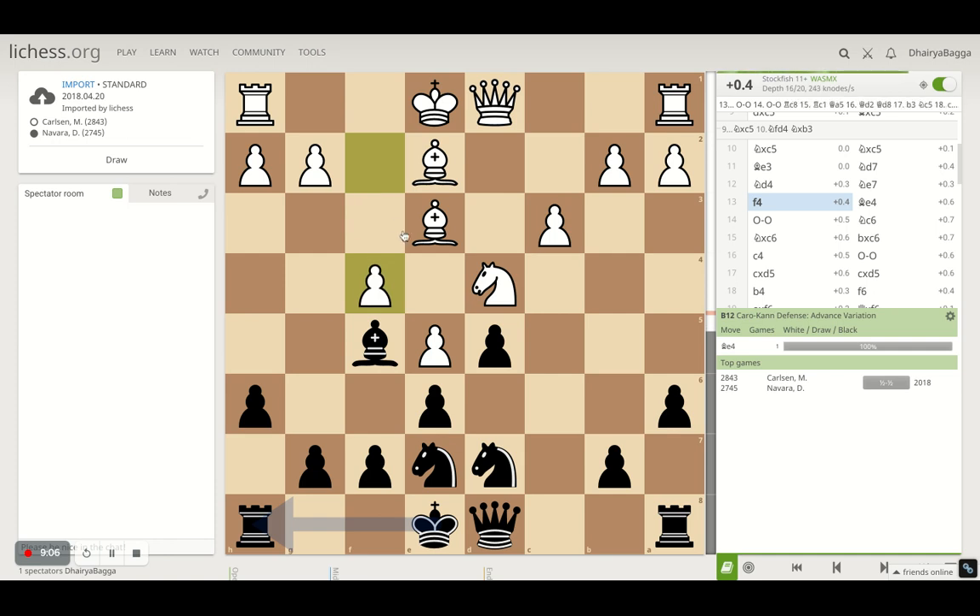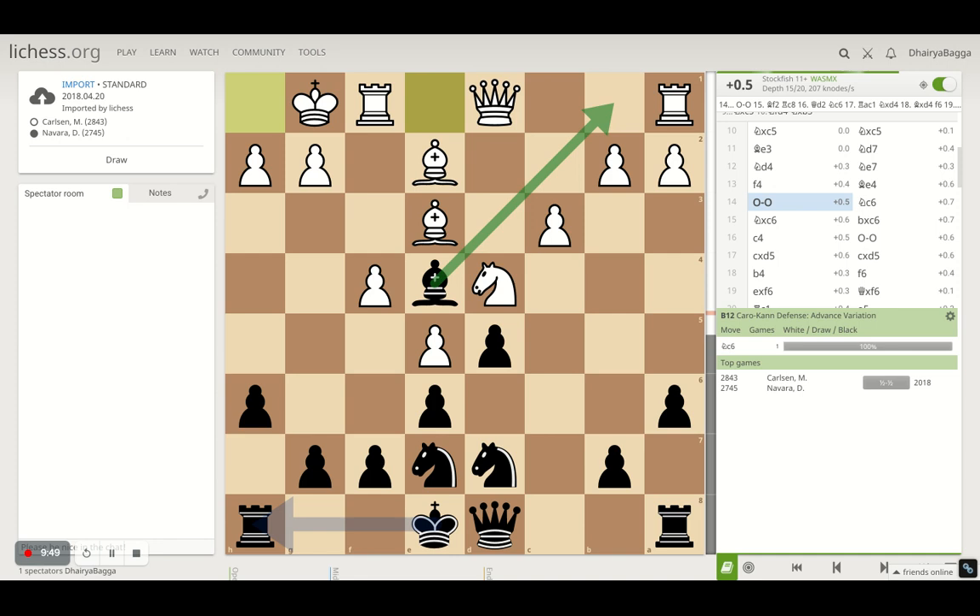Magnus plays f4, trying to make sure the pawn on e5 is guarded, because now that black has finished worrying about the bishop, black can definitely go for capturing on e5. So he defends by playing f4. Navara places his bishop on e4 — a pretty solid square for the light square bishop. It's not going anywhere soon. It always eyes the king side, and also when lines get opened up on the b or c files, this bishop is always eyeing b1 where your rook will generally end up. Bishop is attacking both ways.